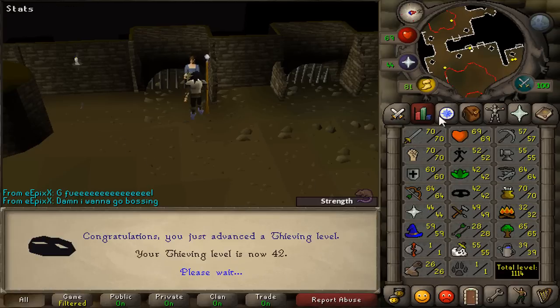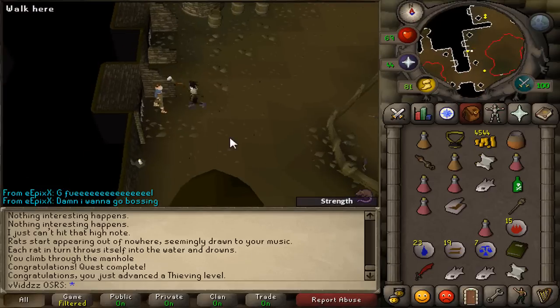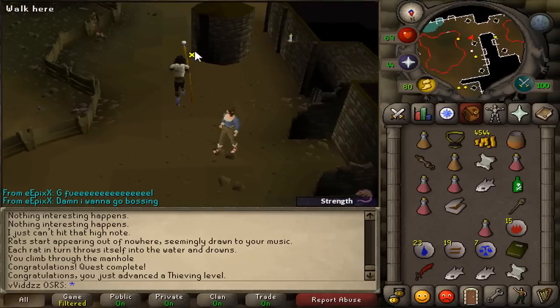With 42 Thieving, I now have access to a wily cat, which is always awesome because it means I can complete the Evil Dave part of Recipe for Disaster.